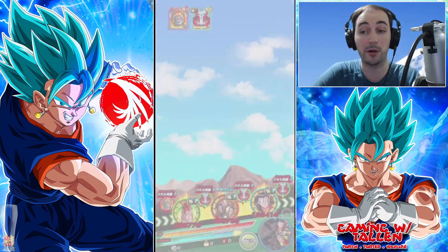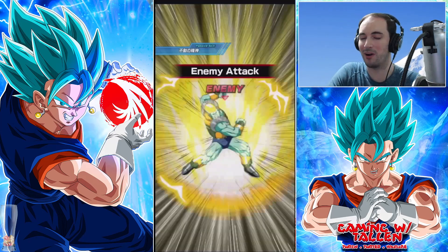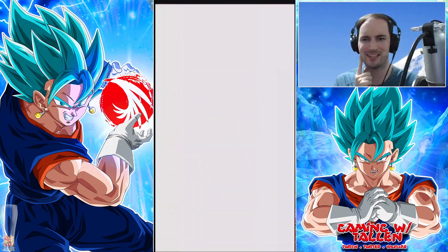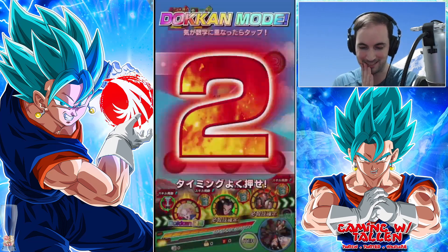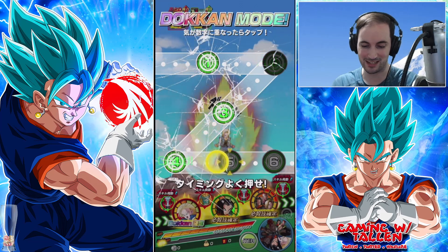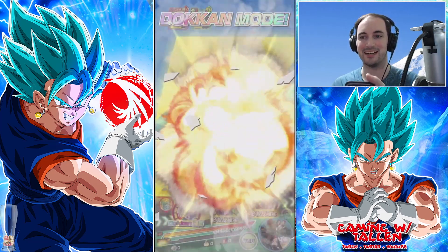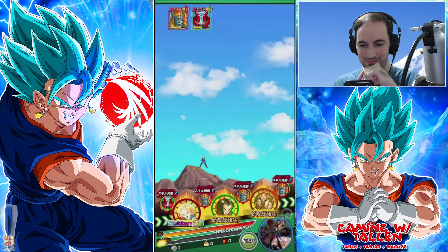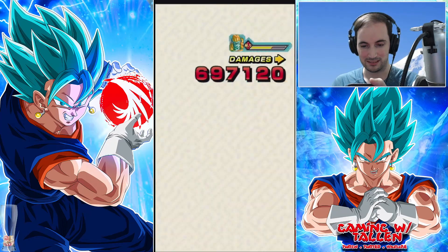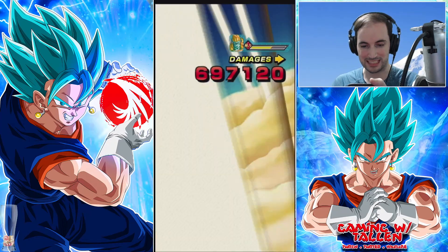Not bad, got that critical chance right there. Super 17 — definitely an easy A. We'll let 16 finish up here because he's going to exchange back into the Androids. This is going to be great because next rotation we're going to see both 17 and 18 on the same rotation at the very beginning of the battle, and we'll activate Icarus because we kind of have to.